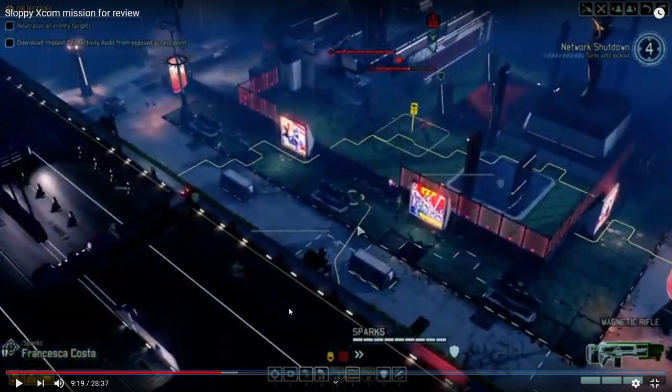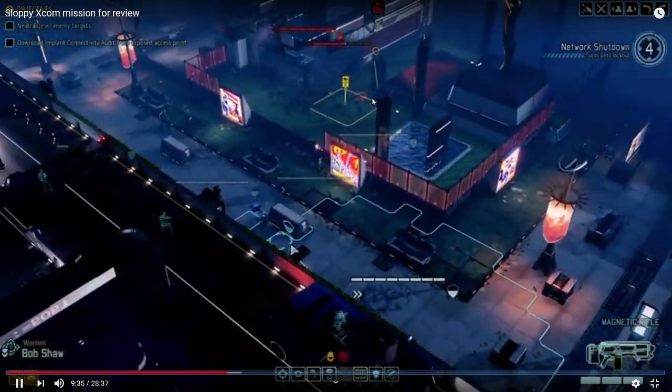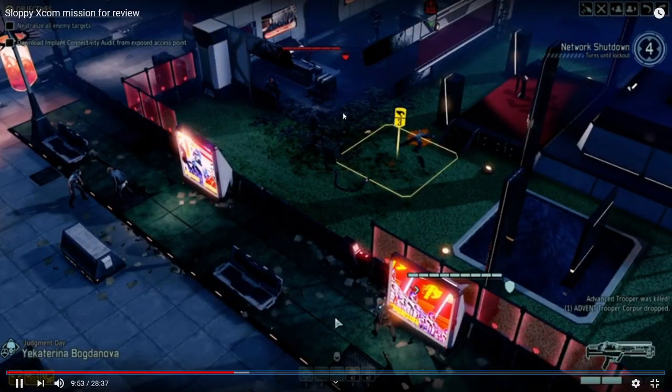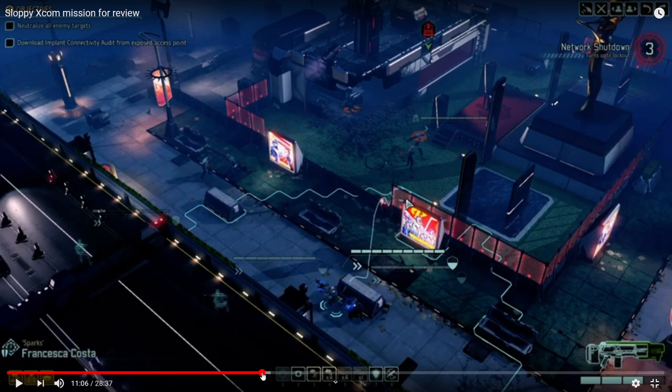Target priority: stun lancer should be the highest priority target, followed by the advanced soldier, and the captain last. A bit of target selection and positioning can be done better here. For your specialist: use the action economy better. You can use a heal and then take a shot — that's a great two-action turn. Instead, you're moving in and shooting while one of your soldiers is at one hit point. Use more action economy.